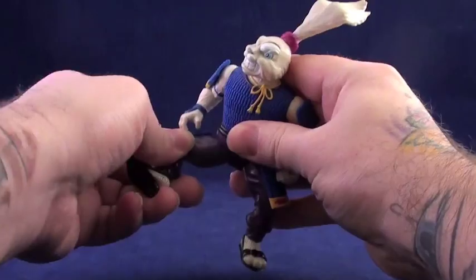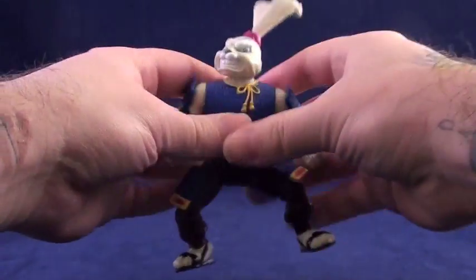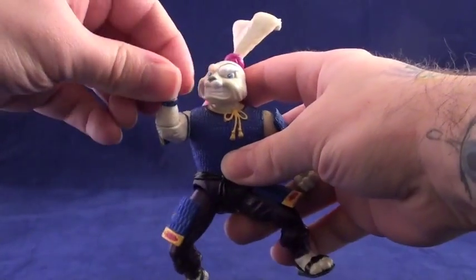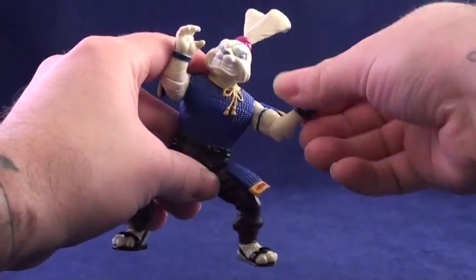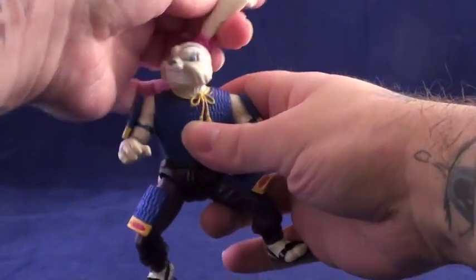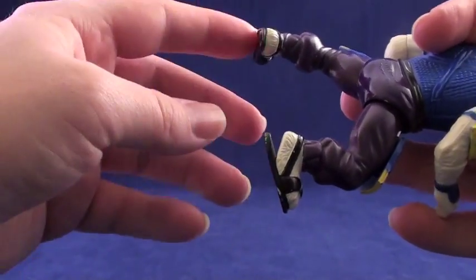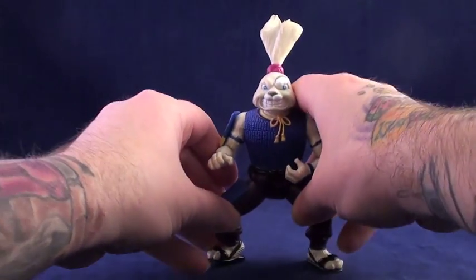Usagi has the usual seven points of articulation, featuring ball-jointed hips and swiveling shoulders, elbows, and neck. He is a well-balanced figure who is not top-heavy at all, and while one of his feet is dynamic, his seta both lie flat, so standing him up is a piece of carrot cake.